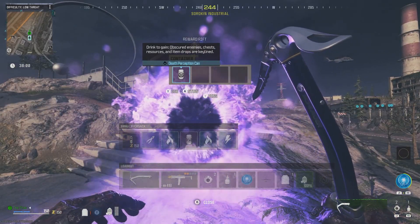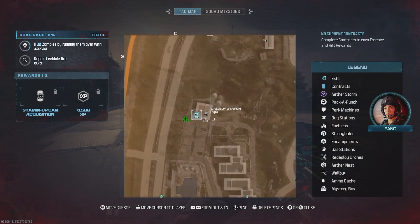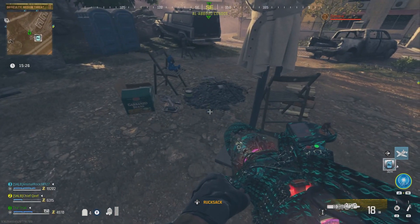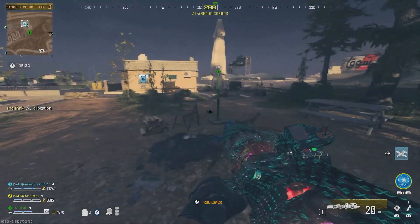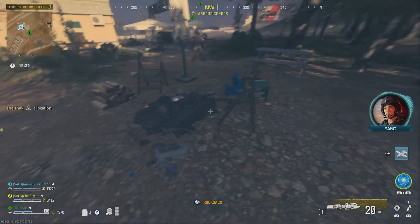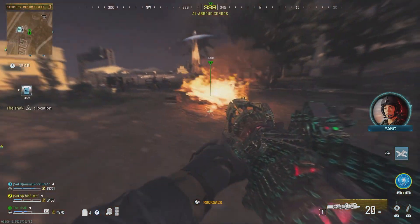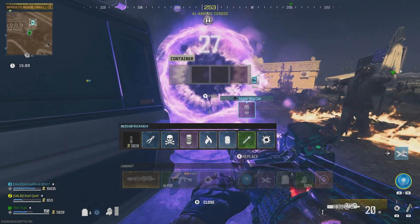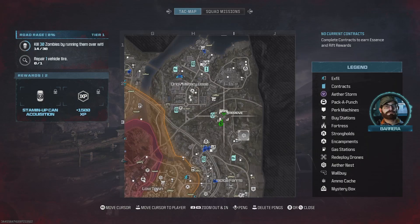Moving on to Juggernaut. In the condos area between Levin Resort and Seaport District, near the furthest building on the outside of the area, you should see a camping area with a little outdoor fireplace. It won't be lit, but if you take a Molotov and throw it on it, it'll light up that fireplace and a rift will spawn — giving you your free Juggernaut.